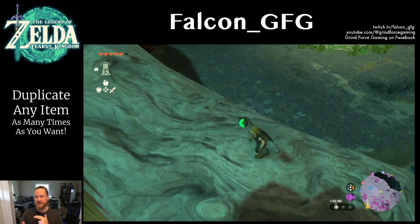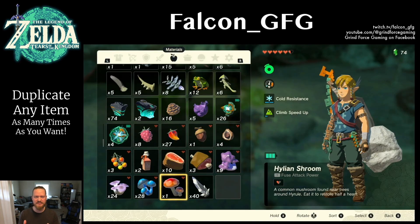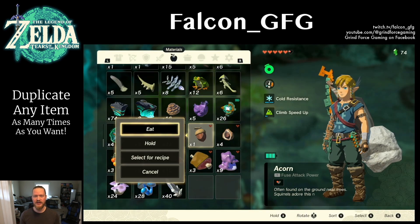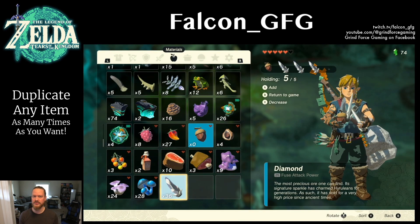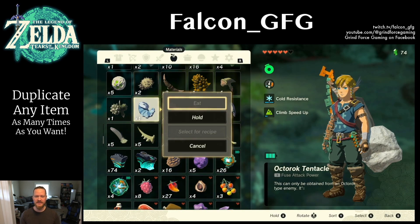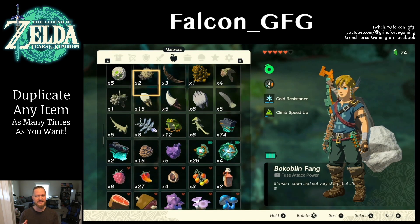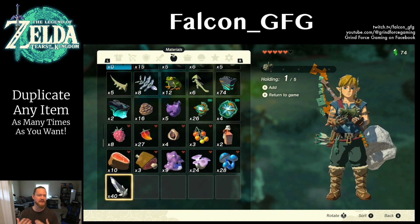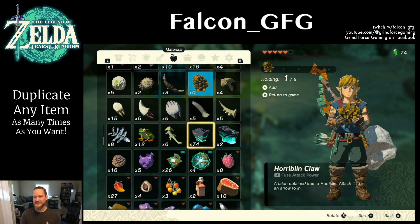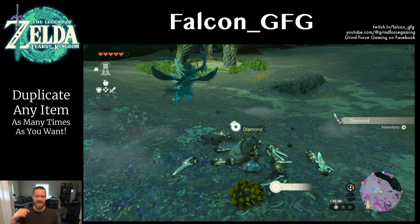One thing to note: if you do it too many times in the air, the items will begin to despawn. I tested it out and found that it's safe and reliable to do this four times in a row in the air before you hit the ground — you won't lose anything, you'll only gain all the duplications that you made. If you start to do more than that, there's a chance items will begin to despawn, and some inventory slots may get weird, like losing items in the slot to the right. So don't go too crazy as you're falling down.